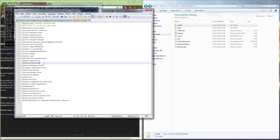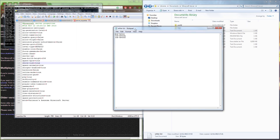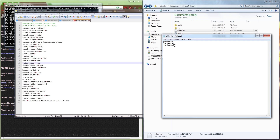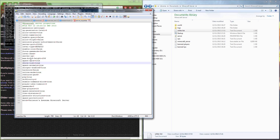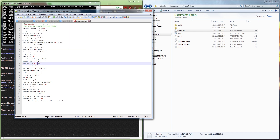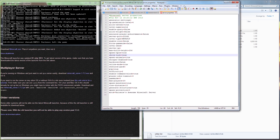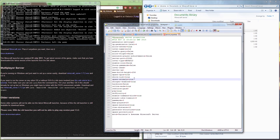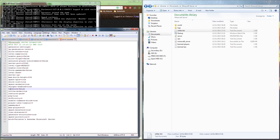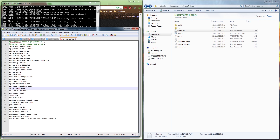'Whitelist' controls who can join your server. When enabled, only players on the whitelist — for example, specific friends — are allowed. If you're just running a small local server, you can leave it false since nobody will randomly find your IP. For public servers, enabling the whitelist is a good option. 'Spawn-animals' can be set to false if you don't want animals. 'Hardcore mode' in server properties is different — avoid it.